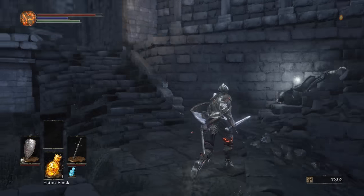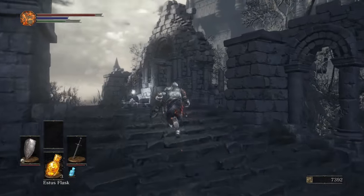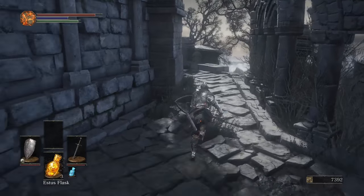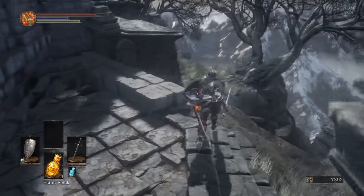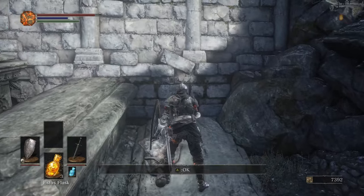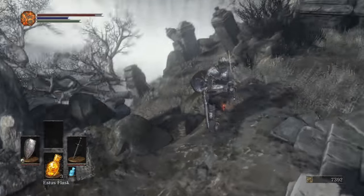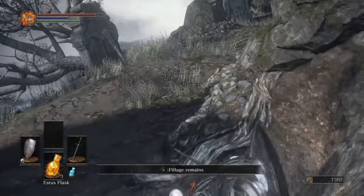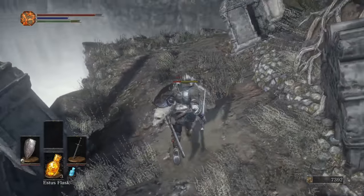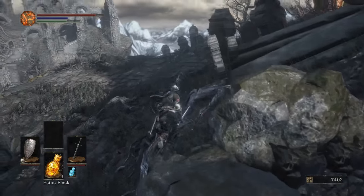This build is pretty broken in terms of PvE — probably more broken than the Dark Souls 1 build, and more broken than the build we used in Dark Souls 2. Now, there's an East-West Shield to grab. Kill those two hollows up here first because they'll aggro as soon as you pick the shield up — we don't want it knocked off the edge. We're also not picking up any drops from enemies.